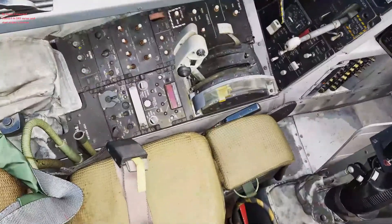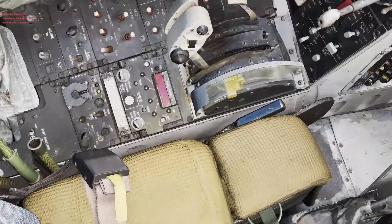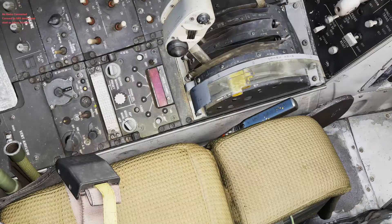These over here are your volume controls for your RWR, your Sidewinder, your intercom, and all that good stuff. And while we're at it, your intercom is this switch right here — it's on cold. You switch that and it's a hot mic. And of course radio override is also hot mic.